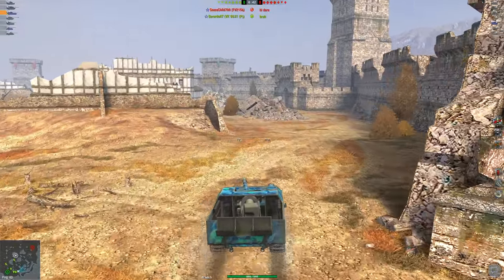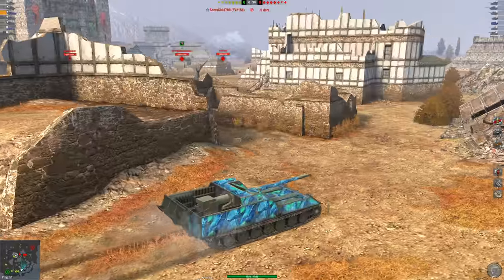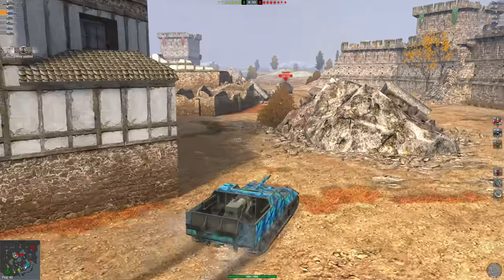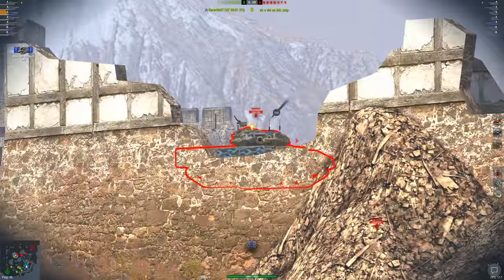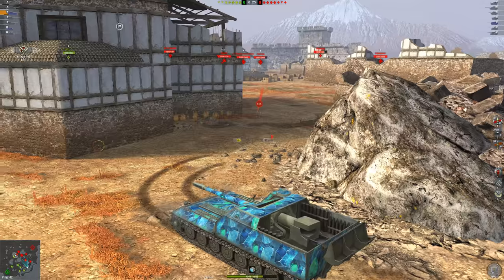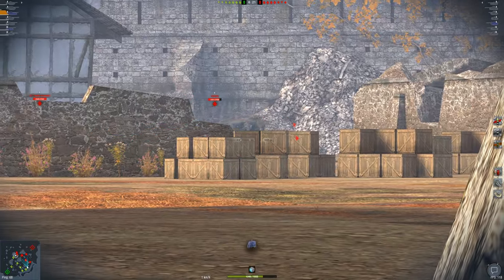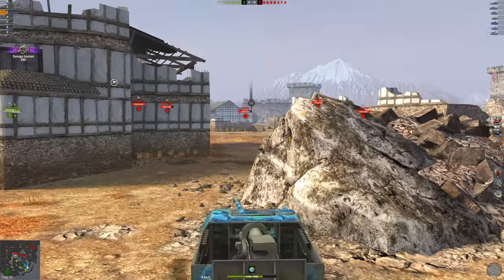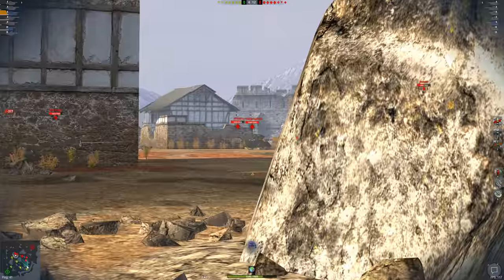Four degrees of gun depression means you've got to work every position carefully and can't rely on gun depression at all. I'm not going to push into a spot where I can't work with it. We back up — a nice bounce, but a Sheridan hits me right in the lower plate. Whenever I use the Sheridan it misses, but the enemy team always hits. We back up from the FV215b — the enemy team has good positioning on us.